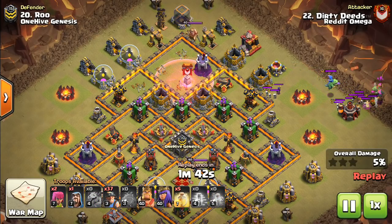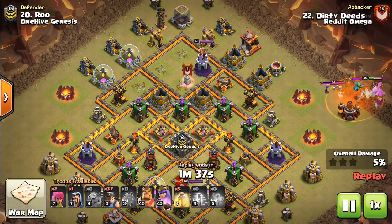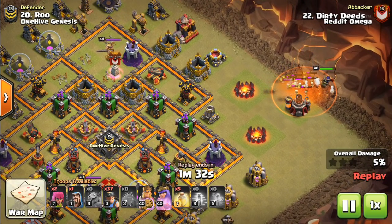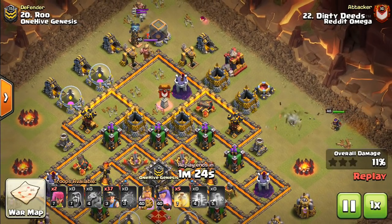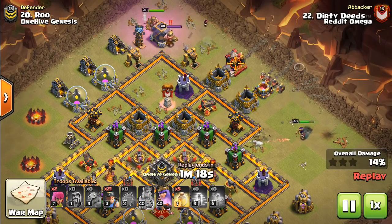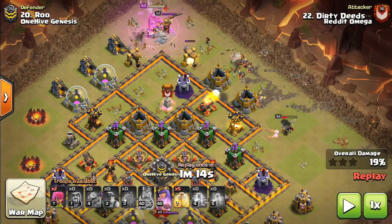You can replace that with pretty much any other CC - Dragon, Electro Dragon, who knows what people put in clan castles these days. As long as you lure it out - and keep in mind if it's a Golem or Valks or something, you want to have like one giant in there so it lures out the ground part. You don't want to use only a Battle Blimp full of balloons, because then Valks and stuff won't come out and they'll kill your miners.